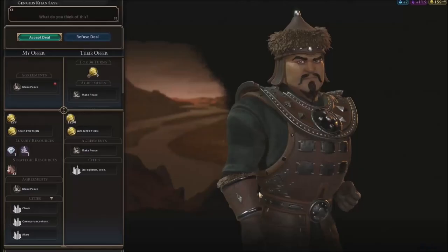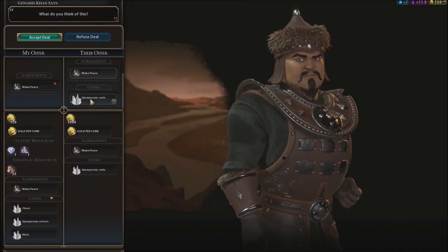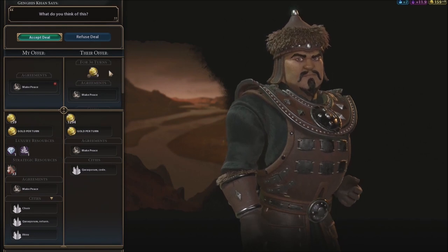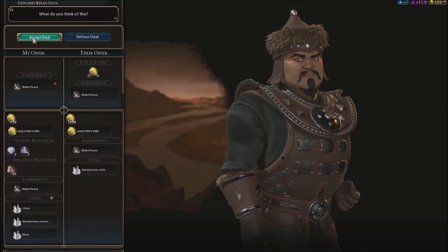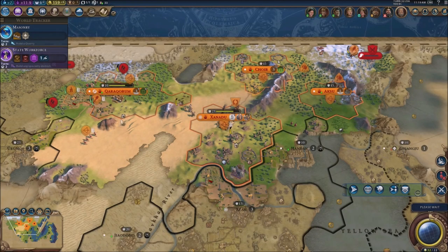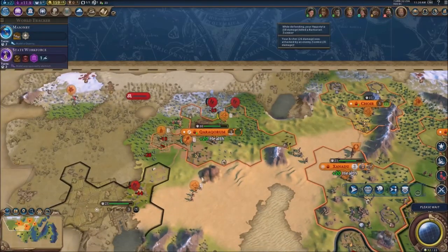Genghis Khan wants to make peace — he wants to cede me his former capital and give me nine gold per turn. You know what, I'll accept the peace treaty, because right now I've got to deal with the Chinese. So let's make peace boys — we're at peace with Genghis just for now.